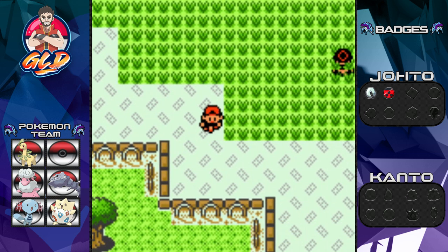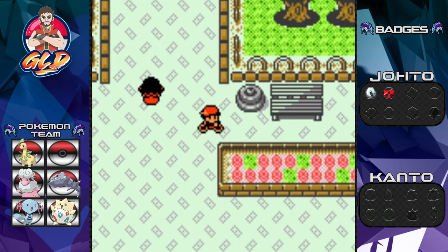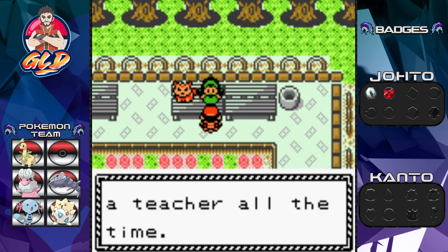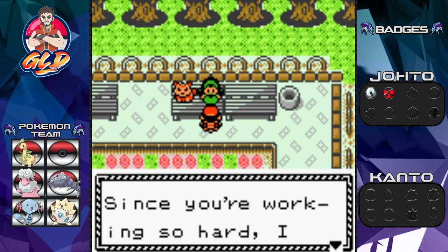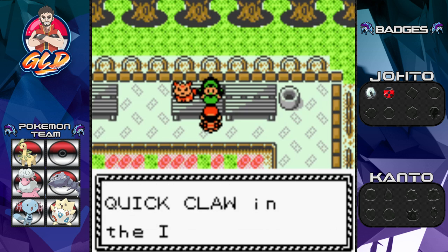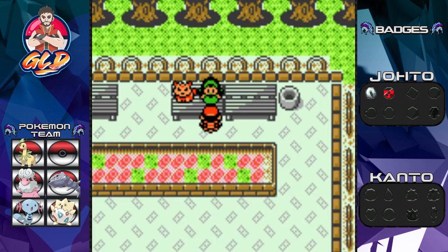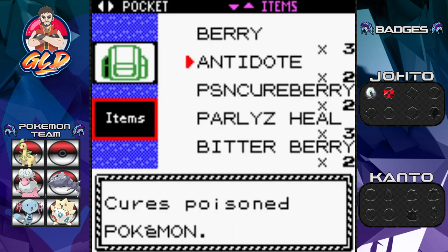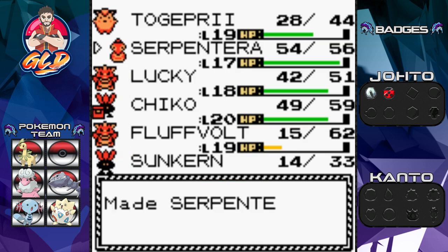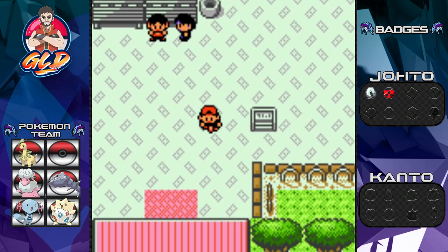Is there any other trainers right here? I think I've already beaten them all. We have defeated every single trainer. Now, there is one little thing that you need to do — talk to this lady. She says: since you're working so hard, I want you to get this — and here we have a Quick Claw! The Quick Claw lets your Pokemon hold it, and sometimes it will attack or strike first during battle. This is a very, very good item, especially with the kind of Pokemon I have. We're going to give this to Serpentera because out of everybody on our team, it is the slowest.